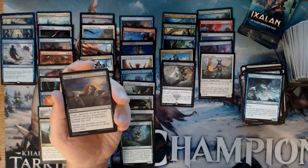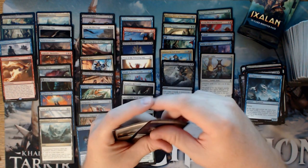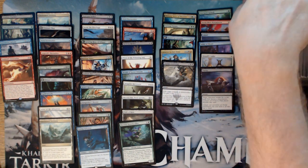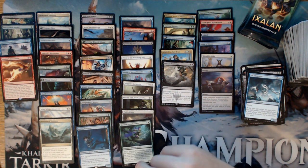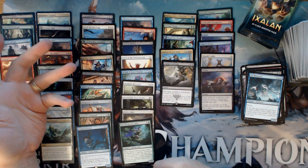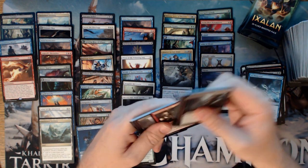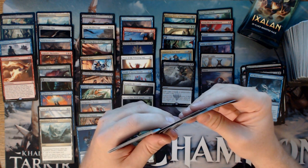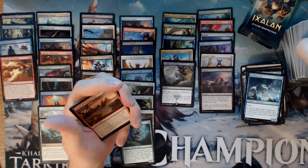We have a foil Duress. We couldn't be any more on point with the value cards — still looking for a Planeswalker, but we've got Carnage Tyrant, Search for Ascanta, and Vraska's Contempt. Three best cards on the TCG Player list. Only thing we could do better here is hit Vraska Relic Seeker.